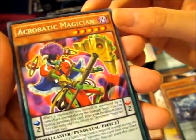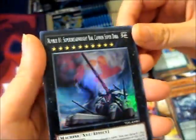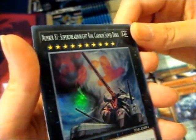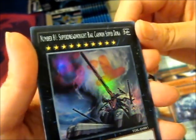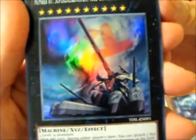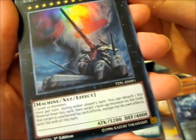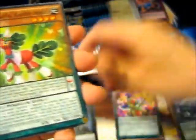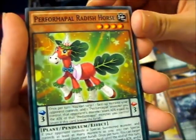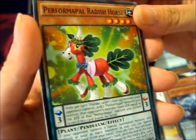The rare this pack is Acrobatic Magician — a Pendulum Monster, awesome. Another super rare: this is Number 81, Super Dreadnought Rail Cannon Super Dora. Lots of supers in this pack — 4,000 defense, 3,200 attack, sweet. And Performapal Radish Horse — yeah, more horse than unicorn, but still. It's a radish horse.